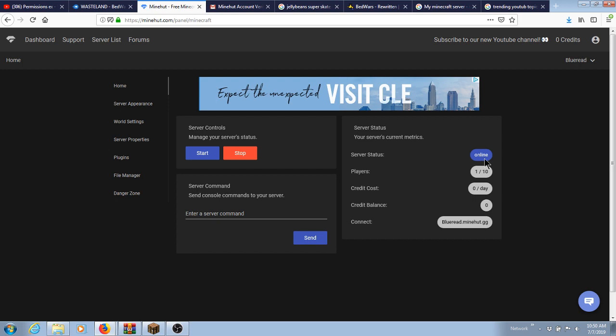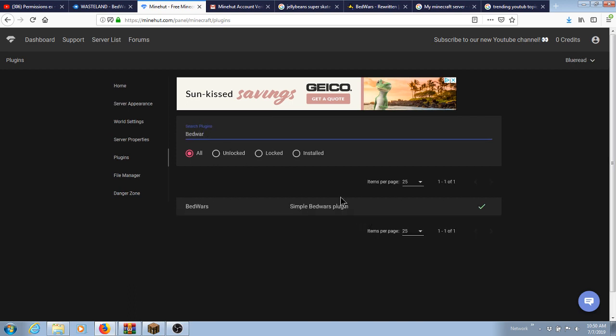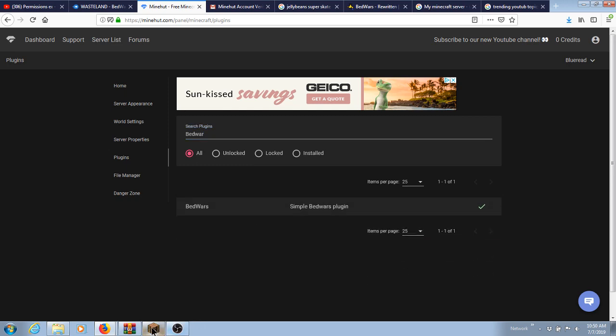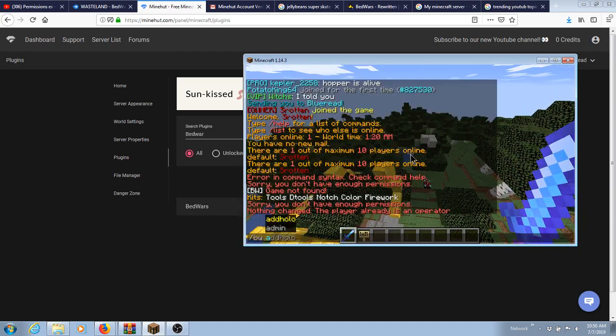This is what you're going to see — it's online. You're going to want to go to Plugins, and you're going to want to go to BedWars and install that. Click Install Plugin, then join in, and then do slash BedWars.